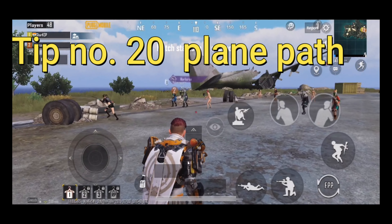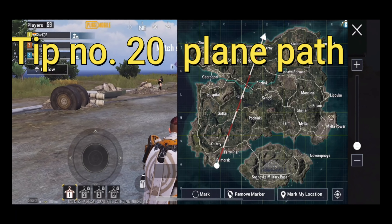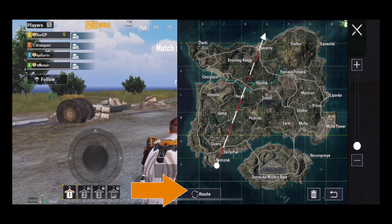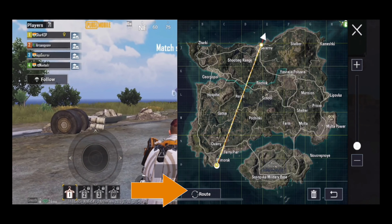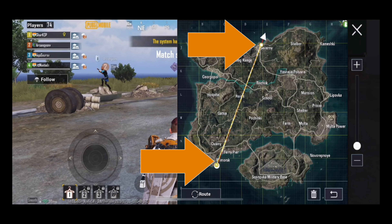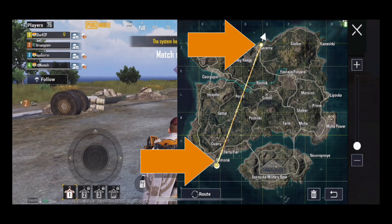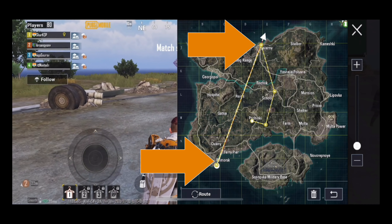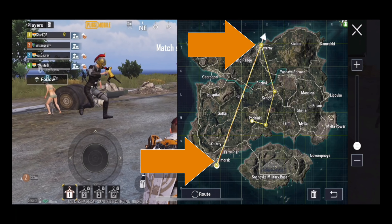Tip number twenty: plane path. If you are bad at memorizing the plane path, this tip will help. At the beginning of the game on Spawn Island, open your map and create a line marking the plane path by tapping on each end. Later, when the plane path disappears, this mark will help you determine where players are most likely to be — so you can either avoid those areas or go find players there.